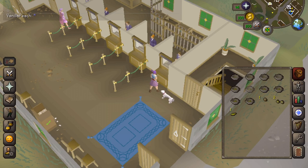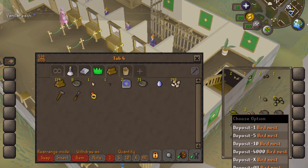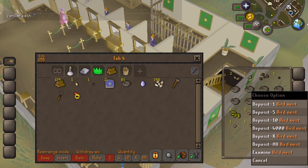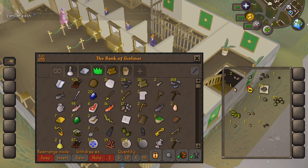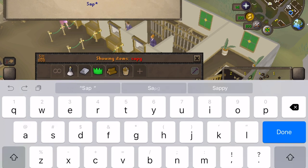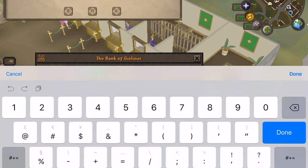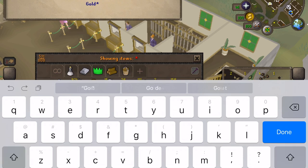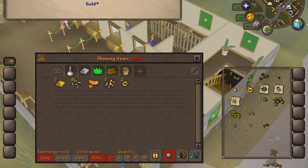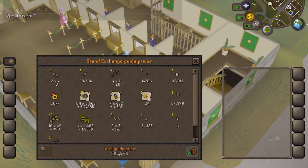And then we'll open the seeds - this is where the profit is really to be made. I'll get out all of the seeds that I've received, all of the bird's nests, the seven sapphire rings, and the one gold ring. I think we've got everything. The total value of reward that I got was 584,496 coins.